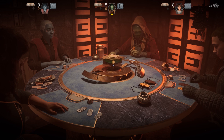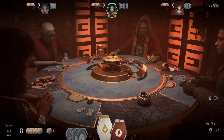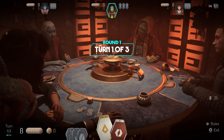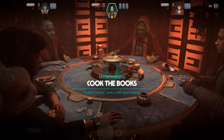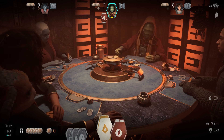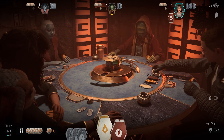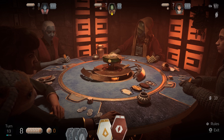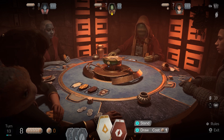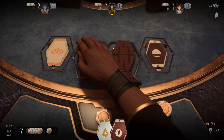So everyone starts with eight chips because this is a high roller game, and basically if you lose all your chips you're out. If you want to draw a card you have to use a chip. I've put the simple numerals on just so everyone can see what the card values are so they're not in the Aurebesh. We're going to try and get a five because the ranks are higher.